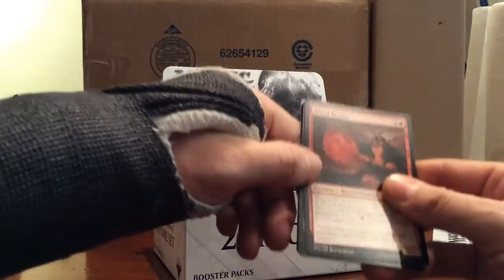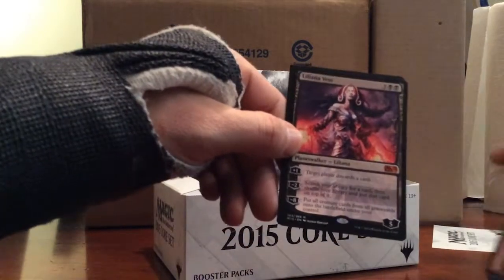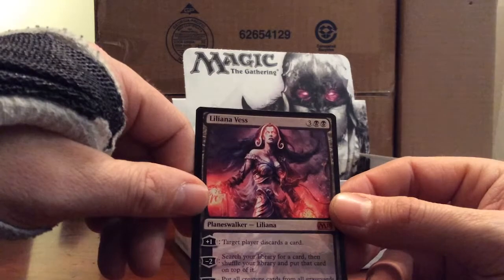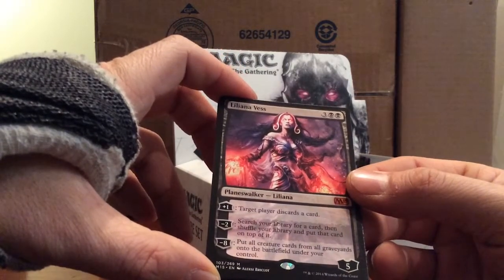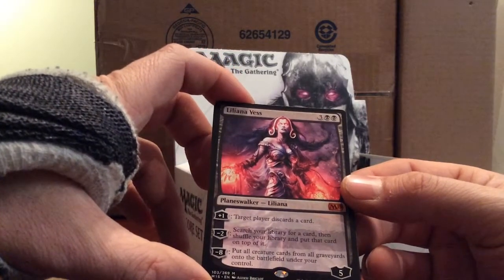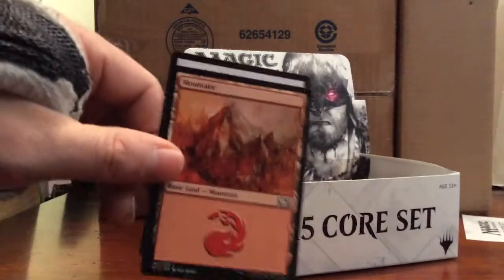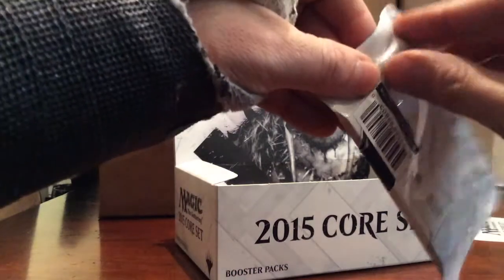Brood Keeper, First Response, Warden of the Beyond. And a Liliana Vess! Two black and three. Plus one: target player discards a card. Minus two: search your library for a card, shuffle your library, put that card on top of it. Minus eight: put all creature cards from all graveyards onto the battlefield under your control. It's a very nice planeswalker - it does a lot.